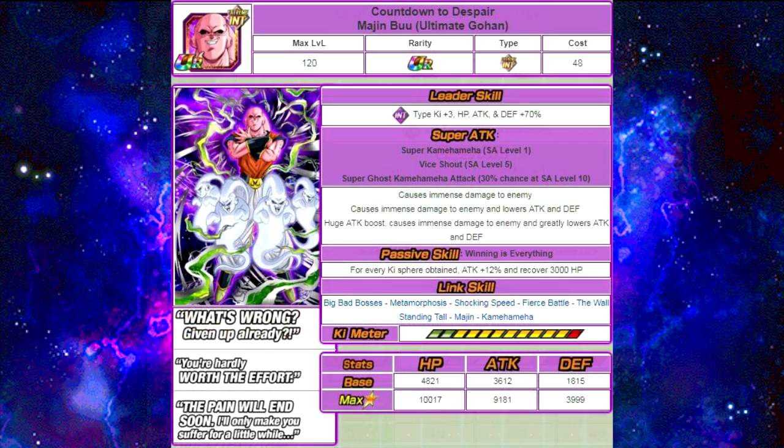Next one is Countdown to Despair, Majin Buu Ultimate Gohan Absorb. Super attacks are Super Kamehameha at Super Attack Level 1; Vice Shout at Level 5; and at Level 10, Super Ghost Kamikaze Attack with a 30% chance to launch — which greatly lowers attack and defense and gives himself a huge attack boost. He has a grindable Super Attack from his own events, so make sure you grind him out. Passive skill: for every key orb obtained, attack plus 12% and recover 3,000 HP. Max stats are HP 10,017, attack 9,181, and defense 3,999. He has a 12-key multiplier of 140%.